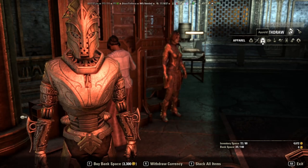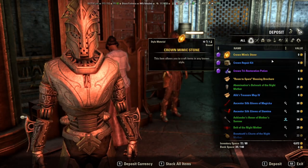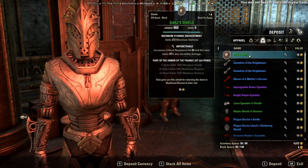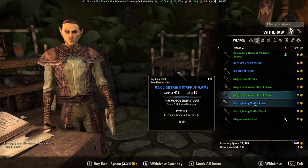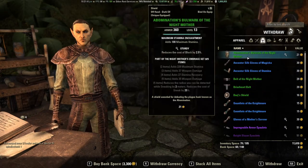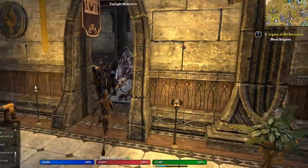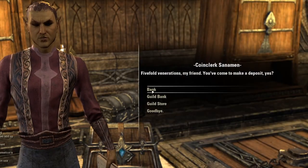If you don't have ESO Plus, make sure to bank your materials. Even if you know you don't want to do crafting, I would still personally collect leather or ore to either refine for high-quality tempers or just sell the raw materials themselves. Even without crafting, I'd still put points into those skills that give you a chance to extract high-quality materials when refining. You can also access items in your bank across all of your characters.